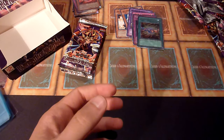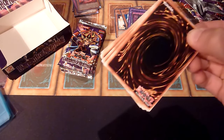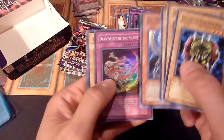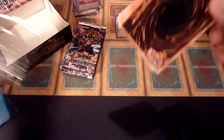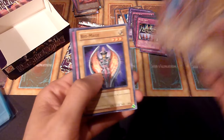I don't know what to think of this. It's not the worst way of being scammy, because in that case you'd simply put nothing in the box, or you'd put search packs in the box. Another Dark Spirit of the Silent — yay — and another Fairy Box, why not. But it's still scammy. At least I didn't sell it and get into problems because of that.